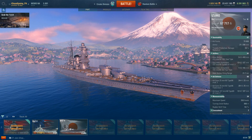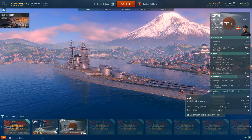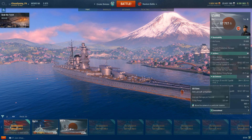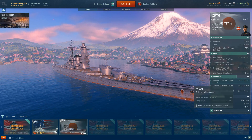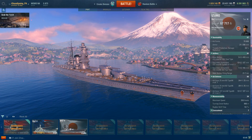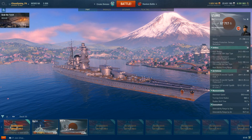The Azuma's AA guns are kind of poor. You have 127mm guns — quite a few of them — but looking at the damage and range compared to the Iowa, it's worse. You also have a lot of 25mm guns, but AA damage overall is just not that great. Yes, you have a catapult fighter to help out, but even tier 8 torpedo bombers coming after you are probably going to get through. The Azuma's AA is not very good, so you'll be depending a lot on friends and friendly islands.